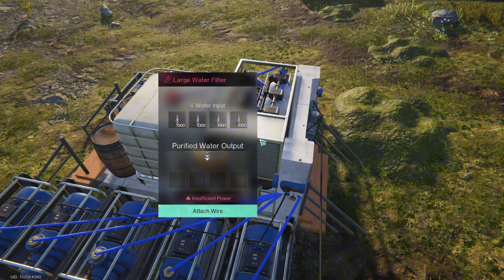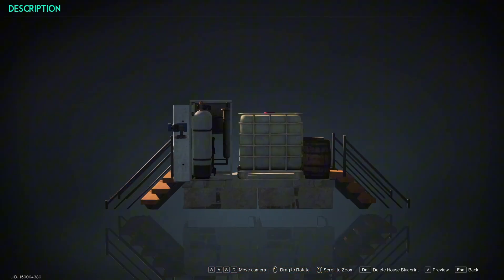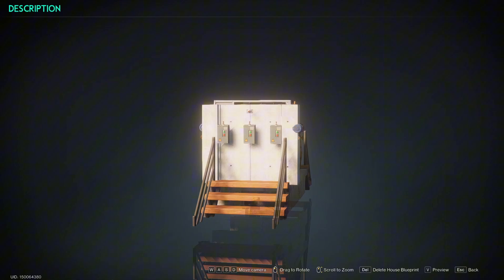As you may have noticed, pure water and polluted water now stack to 1000 units. Thanks to this, there is no real need for extra water tanks, so I removed them from the build.